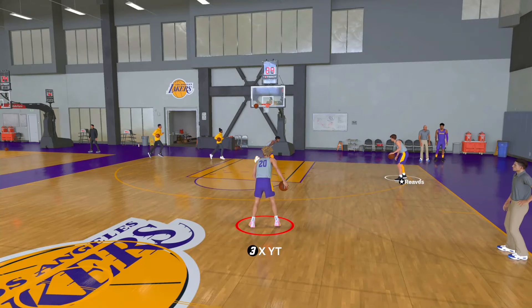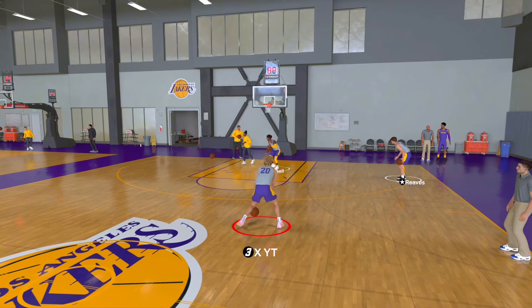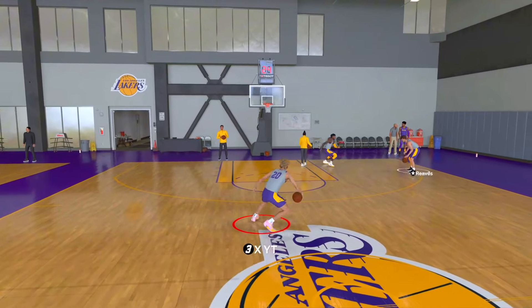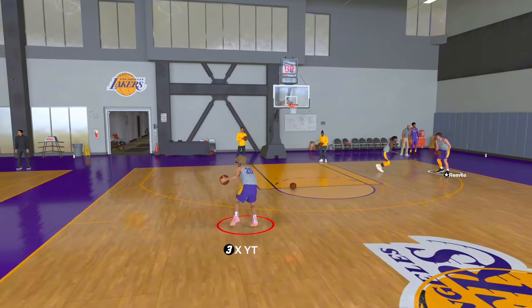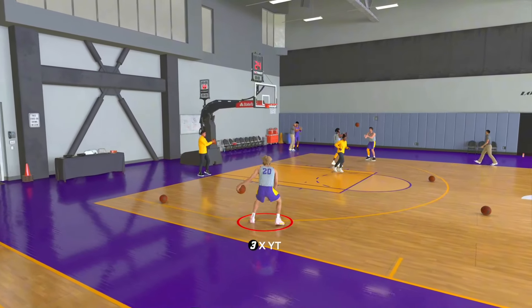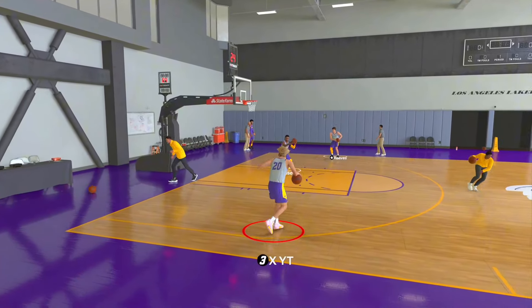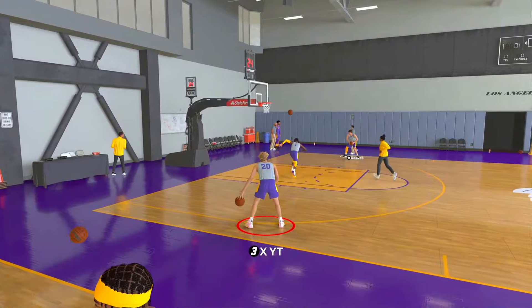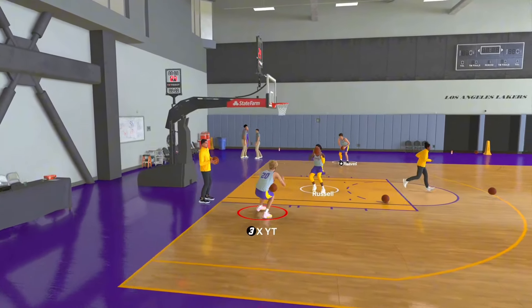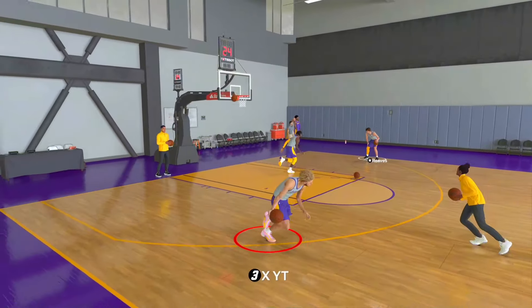Last thing with the pro dribble style — you can hit this special move out of it. I'm not sure if it works with other dribble styles, but I found it out of pro dribble style. It might be some kind of misdirection. Let me know in the comments what you think it does — I might start using it.